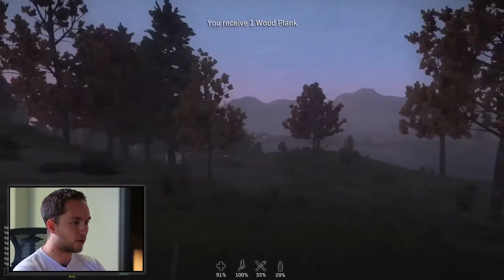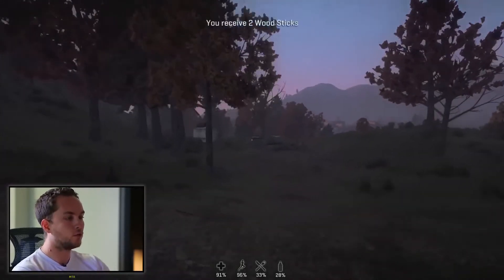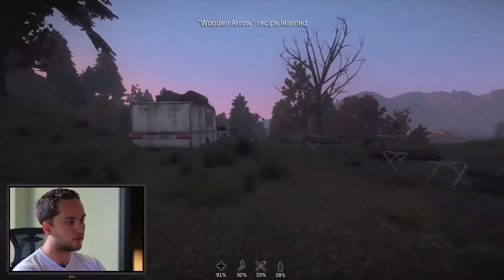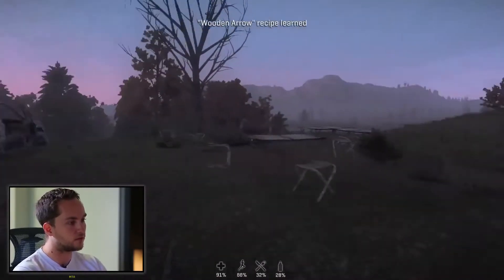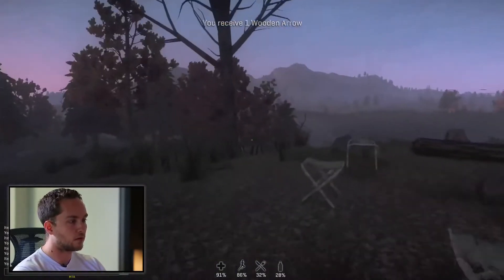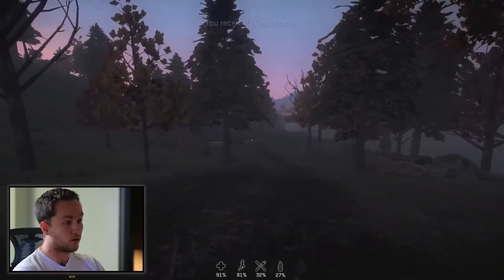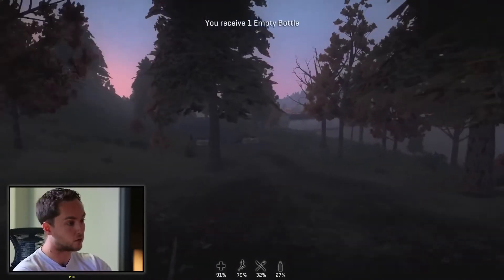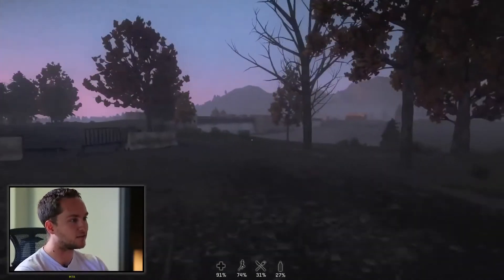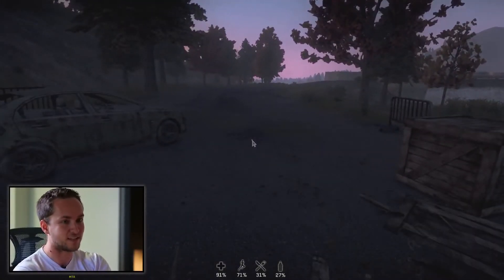I wanted to get that out of the way quickly, because throughout this demo we do play things live in the world. Every time we ran this demo at E3, we had no idea what to expect — we've seen very different situations. A lot of it is due to the emergent AI in our game. As you run around, you may see a zombie, or other times you might see 20, or nothing at all. Then a deer comes running out and those 20 zombies are now chasing it directly at you. It's a very dynamic experience, which actually comes out to a lot of fun.